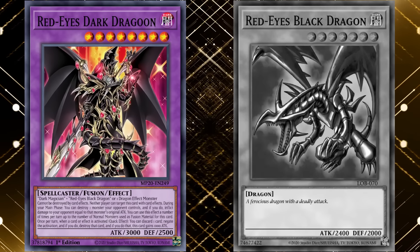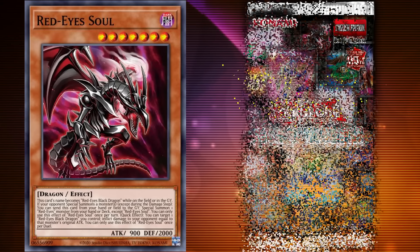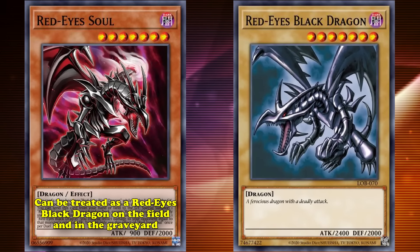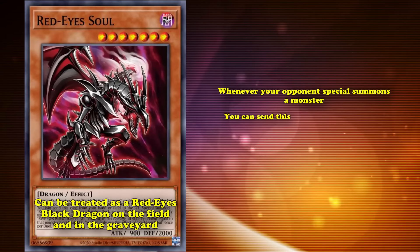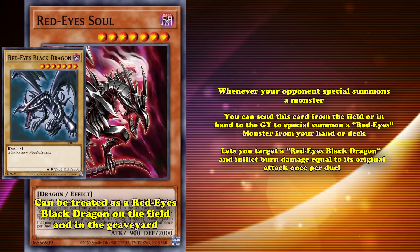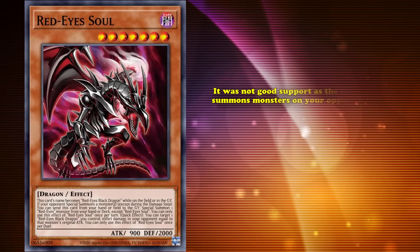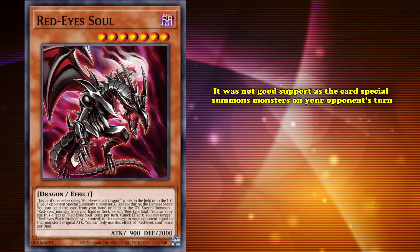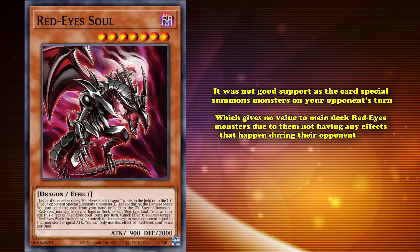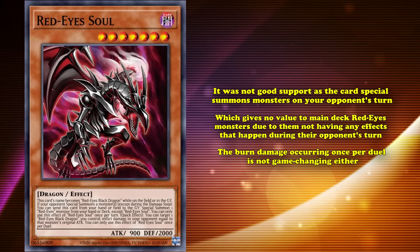So ends the story of Red-Eyes Black Dragon — then 2023 happened, and we randomly got more Red-Eyes support in Maze of Memories. Red-Eyes Soul was a level 7 Dark Dragon. Unlike Red-Eyes Alternative Dragon, it could be treated as Red-Eyes Black Dragon on the field or in the graveyard. Whenever your opponent special summons a monster, you can send this card from your field or hand to the graveyard to special summon a Red-Eyes monster from your hand or deck. It also lets you target Red-Eyes Black Dragon and inflict burn damage equal to Red-Eyes Black Dragon's original attack once per duel. Though it's new Red-Eyes support, it wasn't good support, as the card special summons monsters on your opponent's turn, which gives no value to main deck Red-Eyes monsters due to them not having any effects that happen during your opponent's turn. The burn damage occurring once per duel isn't game-changing either. This card barely warrants any copies being run in the deck.